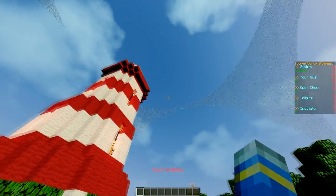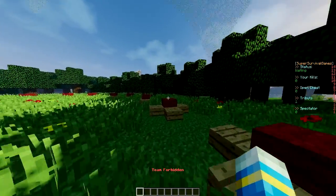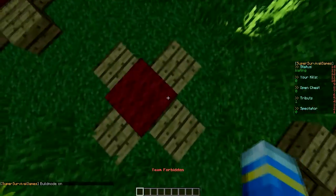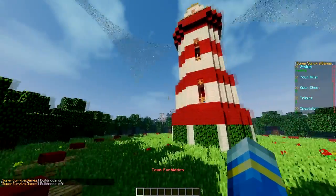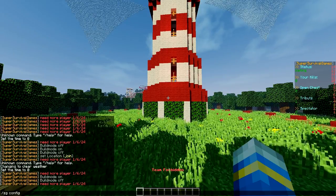It's very easy to set up. I'm going to show you how, go through the config file, and obviously have a little game with my alt account. First of all, if you do /sgbuild, this will toggle on and off the build mode so you can make changes to the map — but you don't have to do that if you download an awesome map like this. Then you can do /sgconfig, and this is a really useful command.